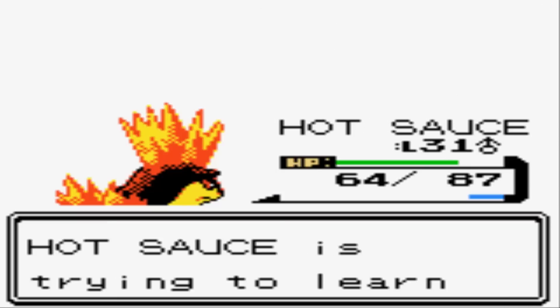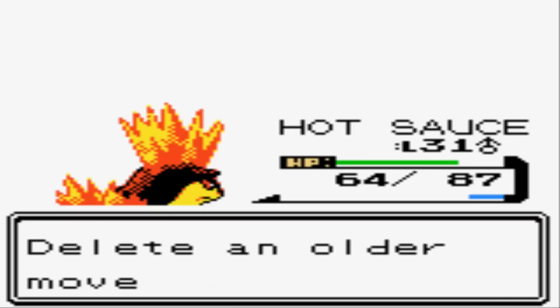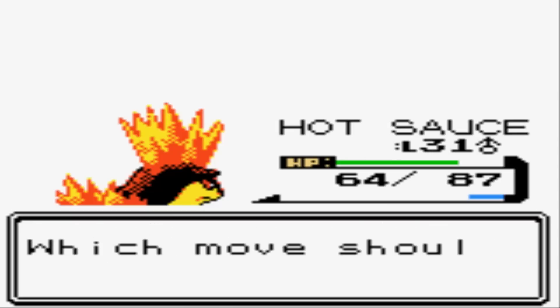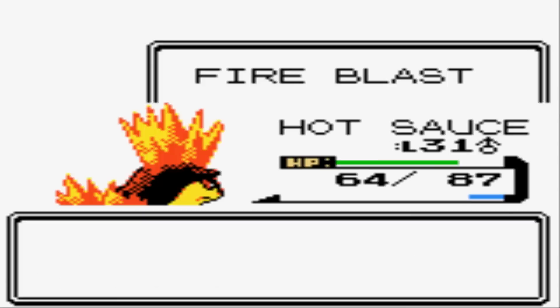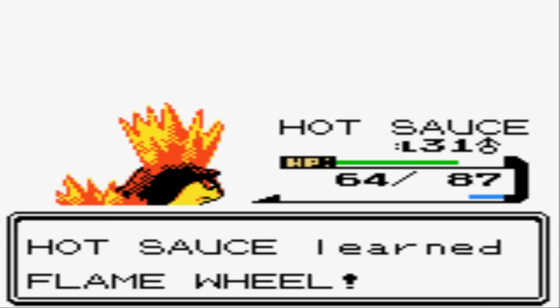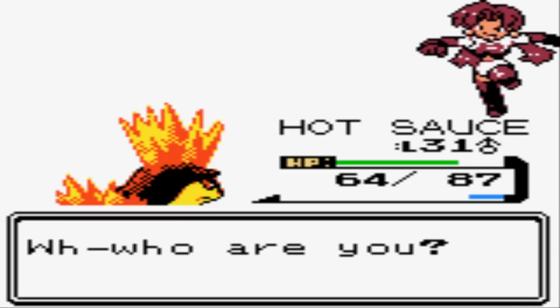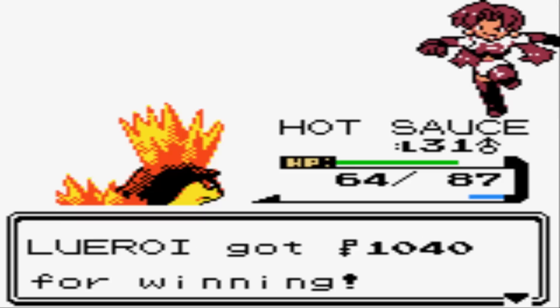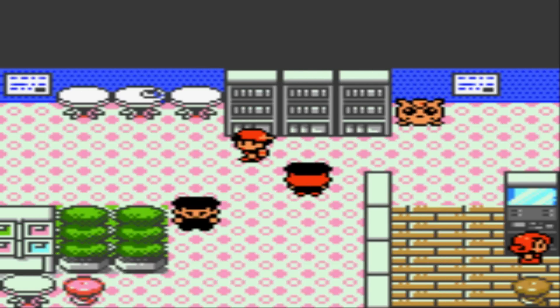I'll use Flame Wheel as a secondary move and get rid of Ember — Fire Blast is twice as powerful, but Flame Wheel has 100% accuracy, so it's good to have both. And when you're fully evolved into a Typhlosion, you can even upgrade to Fire Punch if you want.